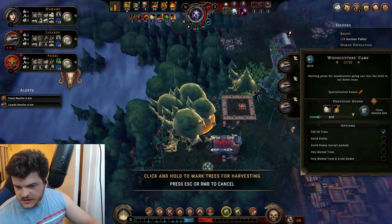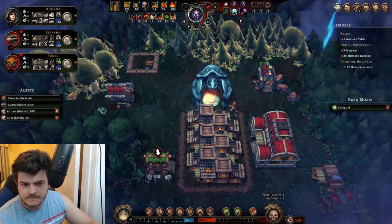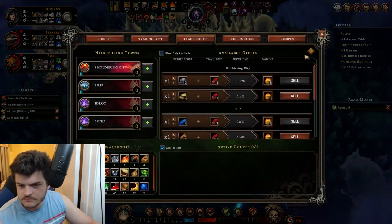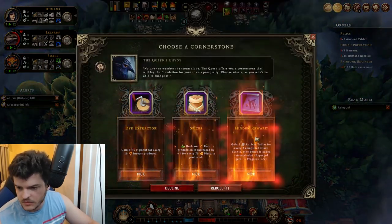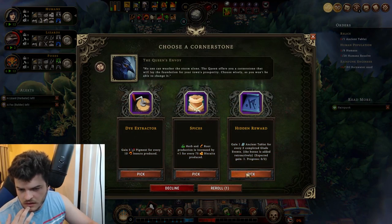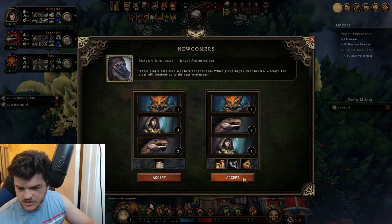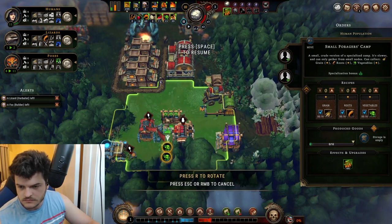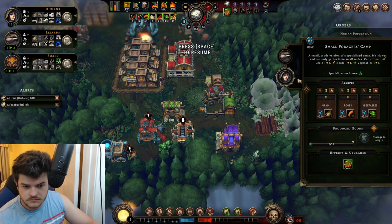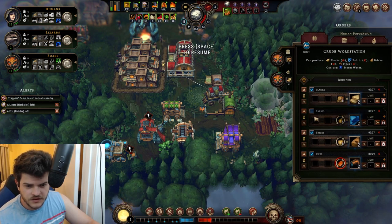If you guys could start cutting all the way through here — fox and the herbalist left. What do we got here? That means we can do this — newcomers, 221. Looks good, yeah it looks very good actually.